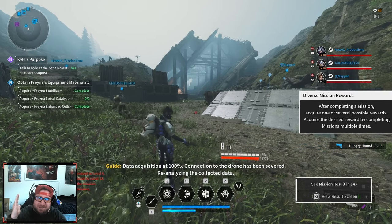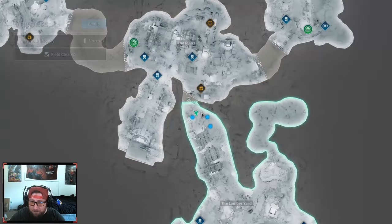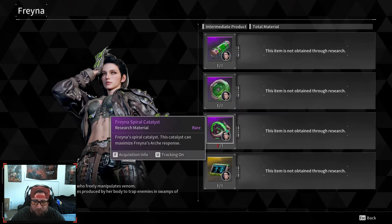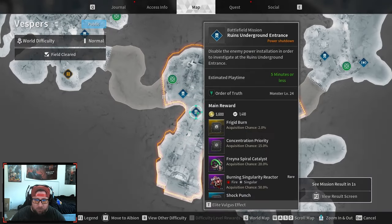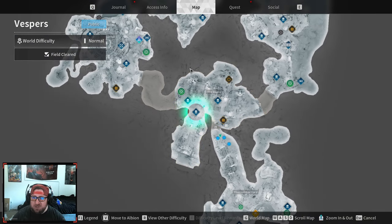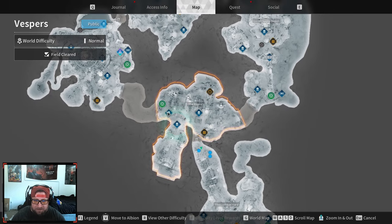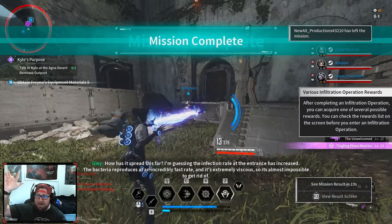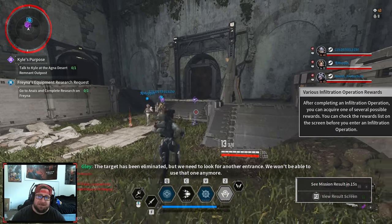And we finally got it on our seventh try, ladies and gentlemen. So now we're going to go to the map, Access Info, Descendants, Freyna — we've got to get the very last thing which is the catalyst. Acquisition info — we've got to go to the Ruins Underground, which is in Vespers. We're right around the corner, actually in kind of the same spot. Bang — level five! We got Freyna's last piece — we got the catalyst guys!